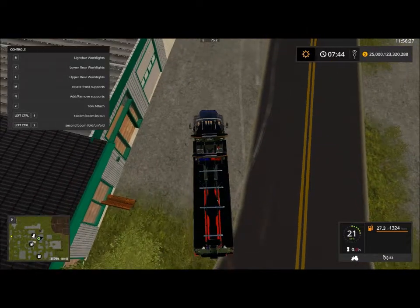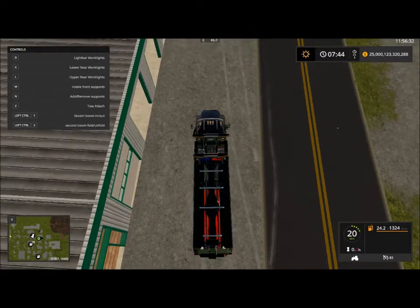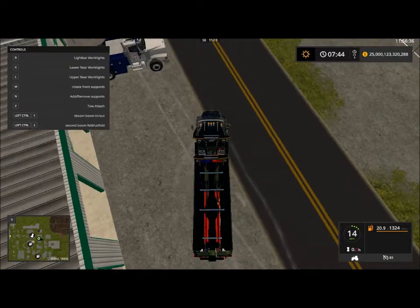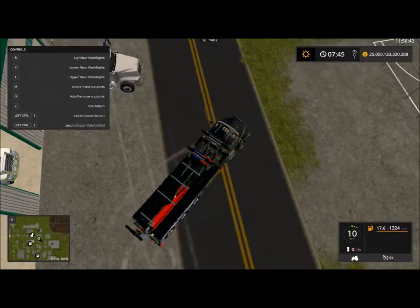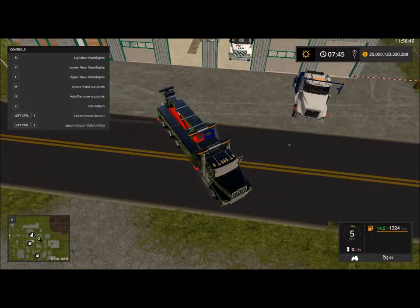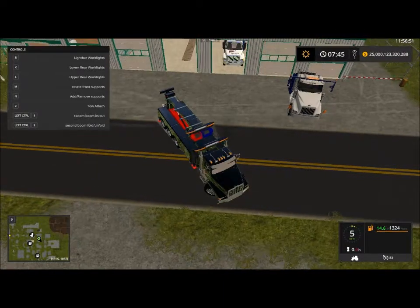We're going to get this rotator put into the garage. The nice thing about this garage is that it has a front and a back door. So if I were to pull this rotator through the back of the building, it would go straight into this bay as well. Which is why we're putting it here.